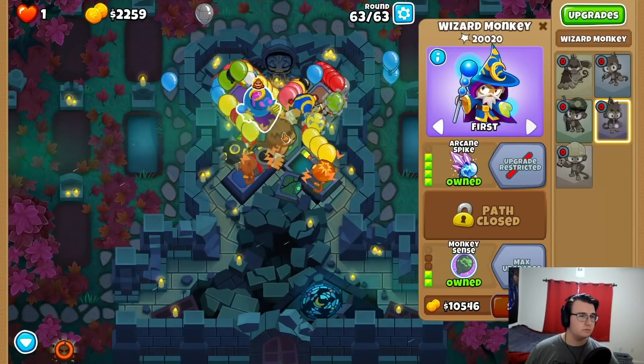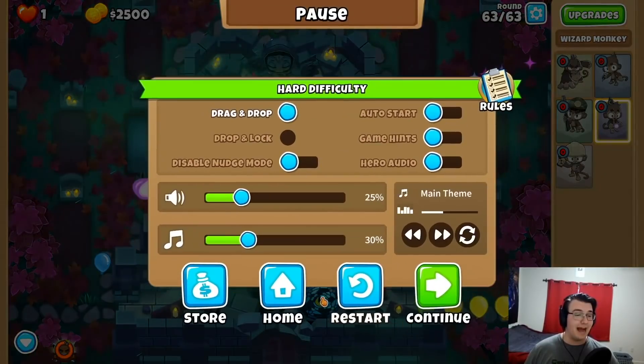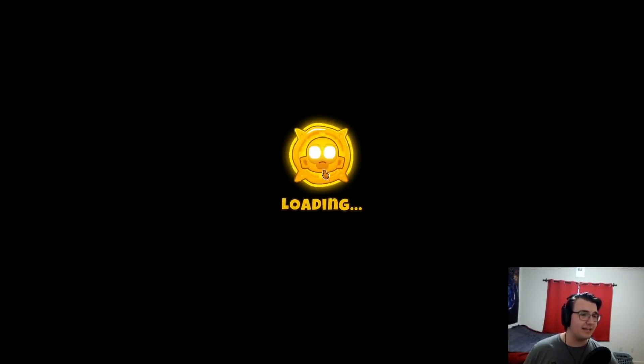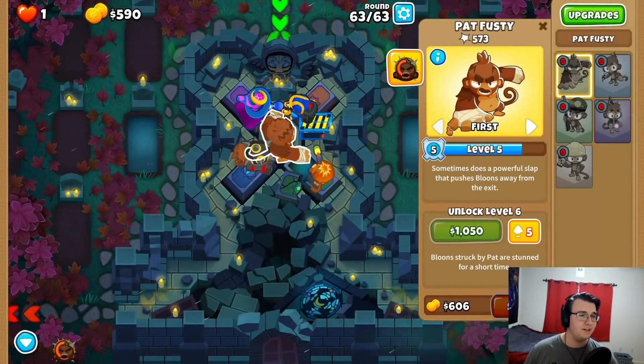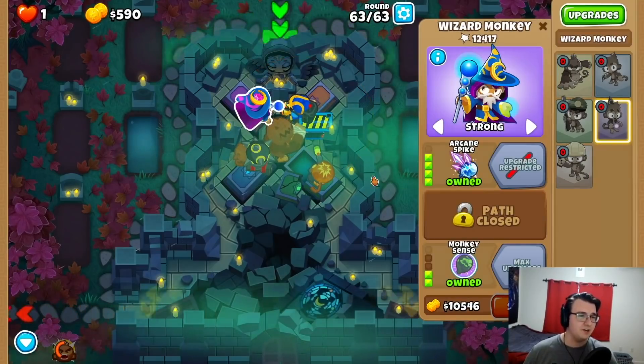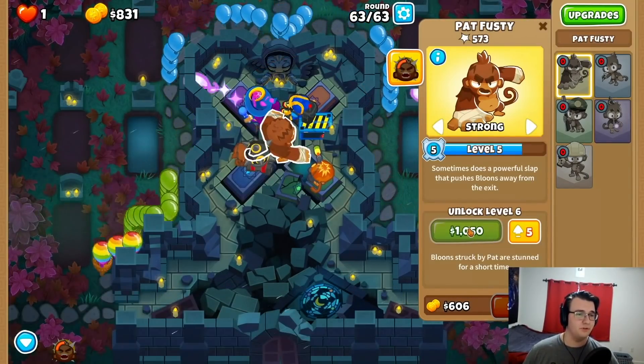Let's go. Oh, you've got to be kidding me! Why are you like this? Okay, I can manage this, I think. I hope I didn't just get lucky to make it there, because I had a little bit of money I could have spent. I could have used Pat ability a little sooner. But that was some bullshit.